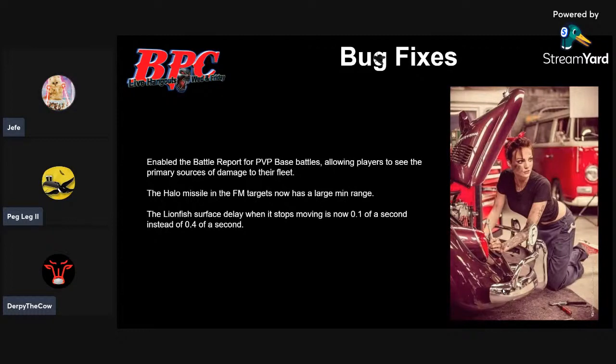We'll have to see when we see the FM next week how large they made the minimum range hole. It's already live in-game. I hit some FM targets yesterday evening and was told the minimum range thing already exists — it already has a larger minimum range. How big are we talking? It's about the same as the range of your Lionfish ships. Which some people don't like, but I think that's perfectly valid.